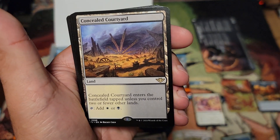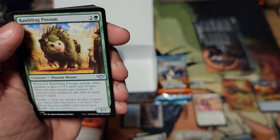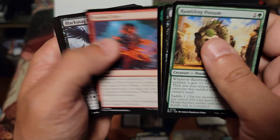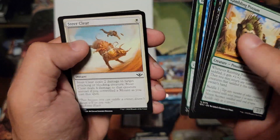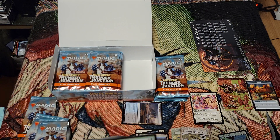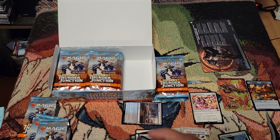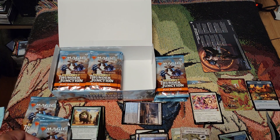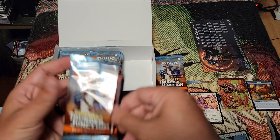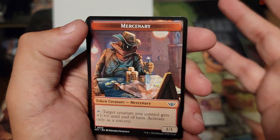I just love that they had so much fun with this set. Where's that other land — I know it's in here somewhere. Oh it's over here. The Mercenary token — I'll put that there. Quick Draw's our foil Essence Capture — counter target creature, put a +1/+1 on it. So what is everyone excited for in this set? There's a lot to like.